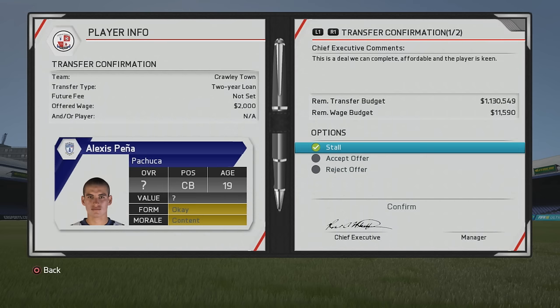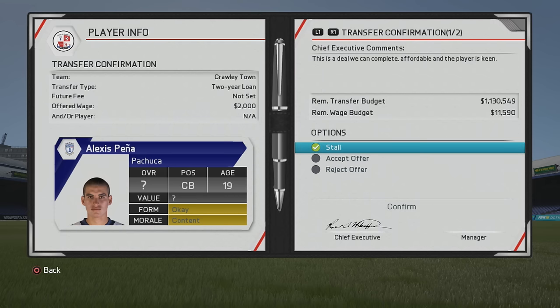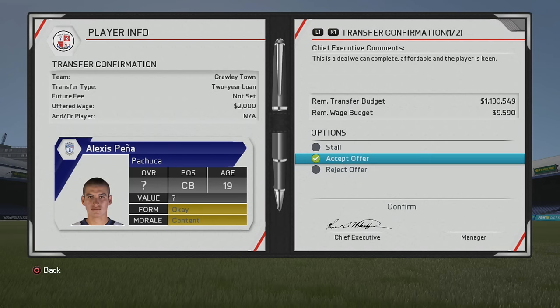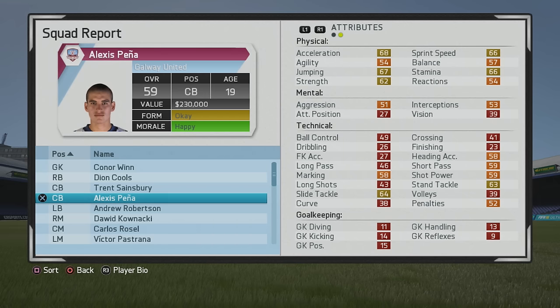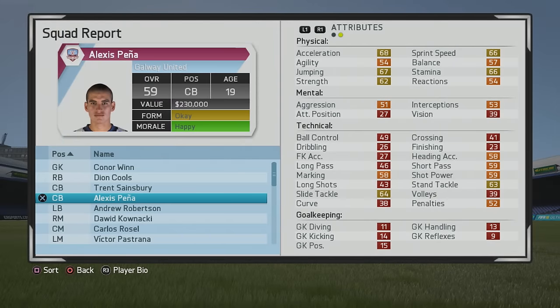Alexis Pena from Club Bochuca — they produce so many good young players. You do have to bring him in on a two-year loan. He turns into a pretty solid player. Some of his stats aren't too bad, good physicals. It won't really hurt your budget if you bring him in. I did use him a lot — he was one of my center backs in this growth test. He's 19 years old, 59 overall, not too pacey, with okay strength. Six foot two, right foot, medium-medium. You'll want to train his marking especially.